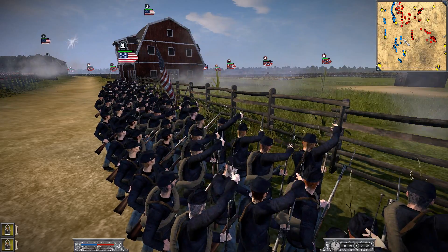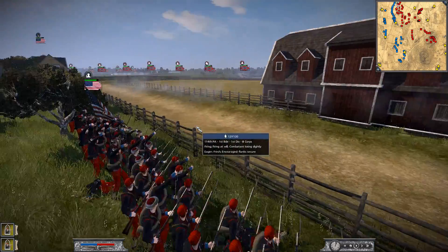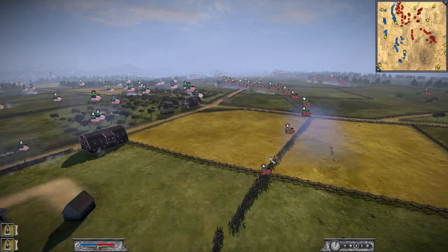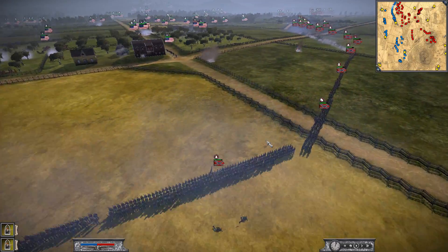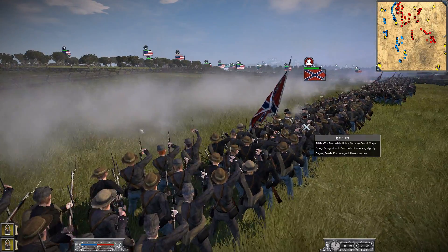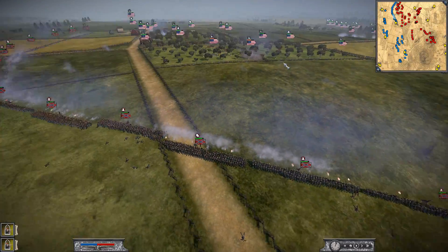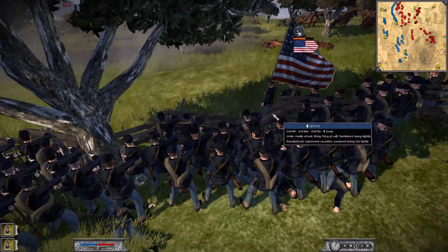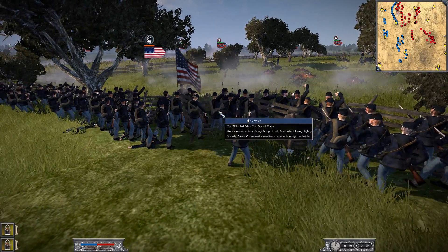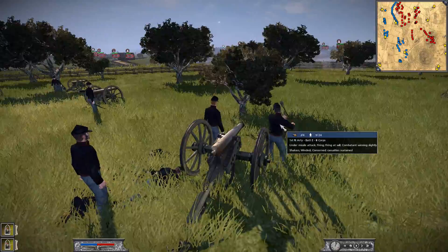Let's look at the Confederate point of view - look at this long line of troops. This mod is so nice, it just makes this battle come to life. The artillery is getting hit hard in this unit. Taking a lot of casualties - look, their morale is yellow. He probably needs to retreat his artillery piece. I think he's doing canister shots. Come on, fire back - give those rebels a hooting and hollering!